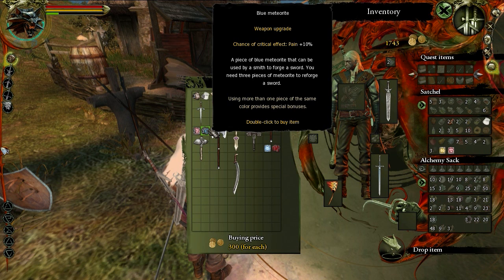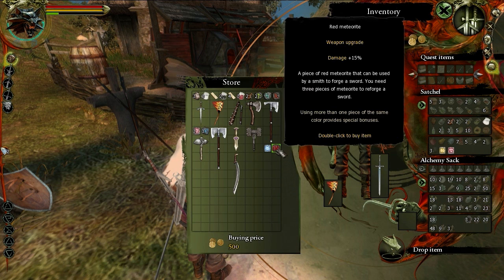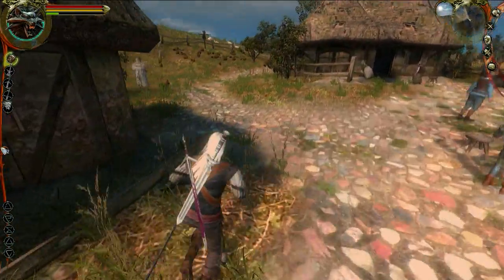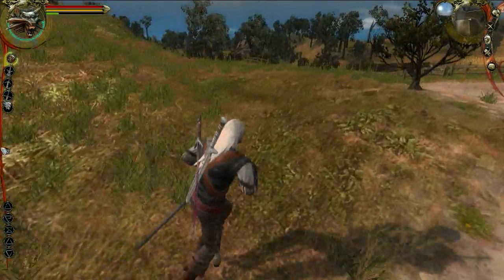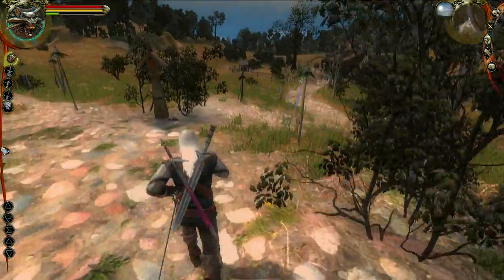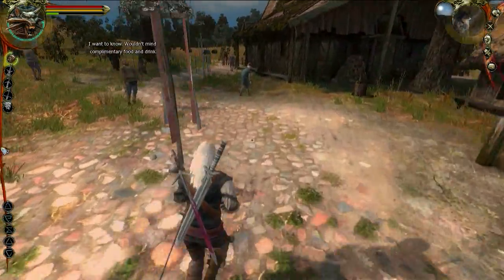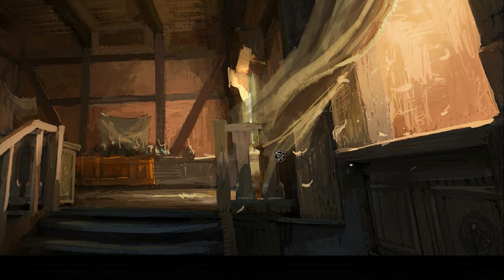The player evaluates pain runes at 30% as kind of low, noting they can stack up to 75% on the silver sword. They consider red runes for damage, expressing strong desire for them. The player is excited about the prospect of making upgraded swords and plans to head back to the inn to check for runes, also planning to pay more attention to merchant menus. They acknowledge things are getting tough in this act and they need to strategize.